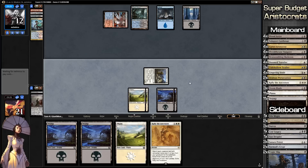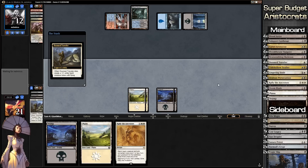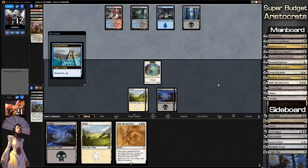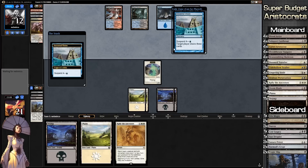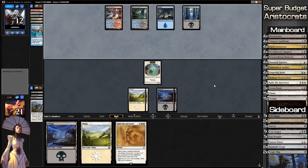Our opponent plays target player discards a card and deals two damage to our creature. Goodbye swamp, we don't need you. All our stuff goes to the graveyard — we get a flyer creature token. Ancestral Vision is now being cast so our opponent is going to draw a bunch of cards, now up to six.